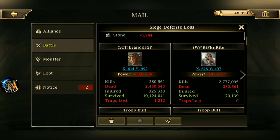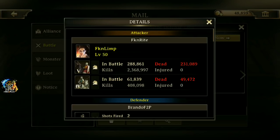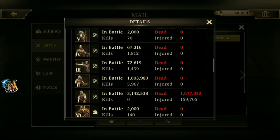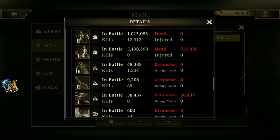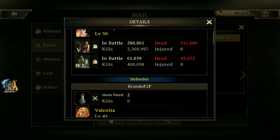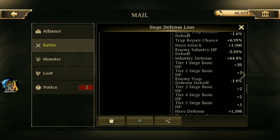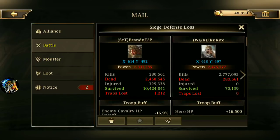Losing that much T5 to my T1 and T2 — that's got to be embarrassing. Look at that, just T1. My T2 didn't even get touched; he didn't get through my T1 wall. That's over 800% cavalry attack and he couldn't break through my T1 wall. I should have captured his leader. What do you guys think — should Netmarble get rid of that 20% guaranteed survival? Thanks for watching.